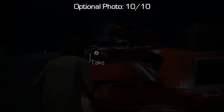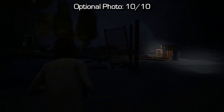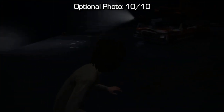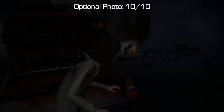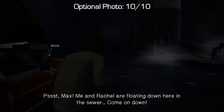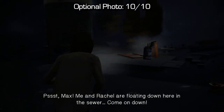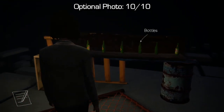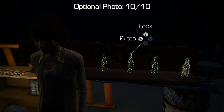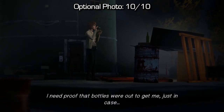Shortly after the locker sneaking section you'll make your way to a junkyard sneaking section where you have to find all five bottles. The bottles are easy to find and the junkyard is small — it's a nightmare version of the junkyard and you should find all five bottles within three to five minutes. After collecting all five, go to the very end of the section where you'll see five bottles on a desk. Snap a photo of them and they will all break — securing your tenth optional photo.